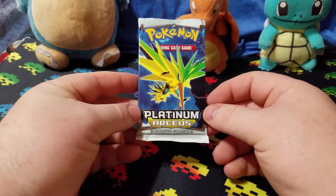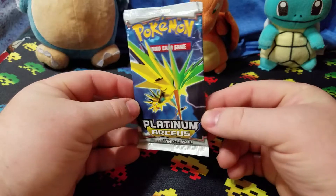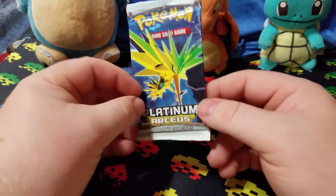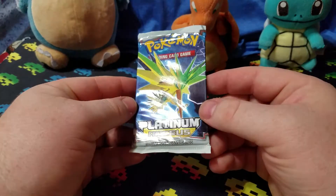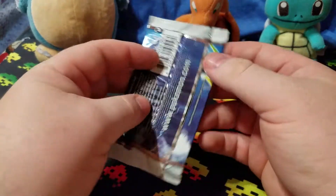Welcome back once again to Card Cravers Pokemon, where we have this Zappdos staring at us on this Platinum Arceus pack. We're going to open this up and see what we get — see if we can get anything cool. Zappdos looks pretty cool. Looks like he's mean mugging us.